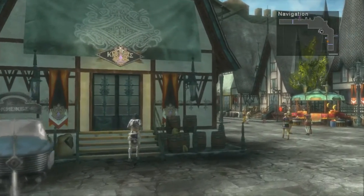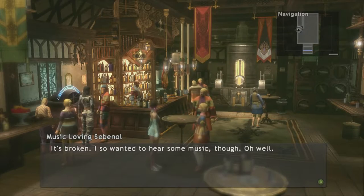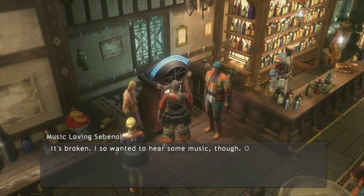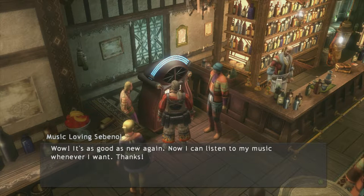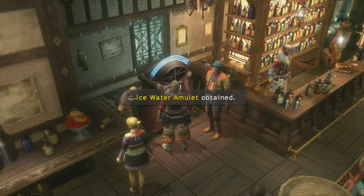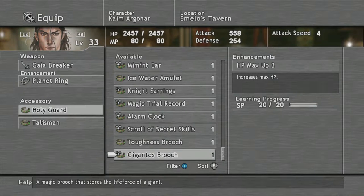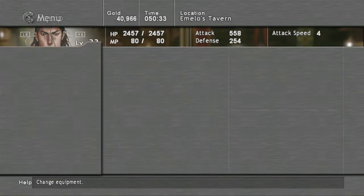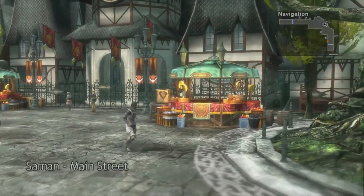I think if we go in here we can fix the jukebox. Sure, why not? Look at that — magic touch Sed strikes again. He barely even taps it and it's good to go. We'll get the ice water amulet, which protects you from all water damage, I do believe. Nullifies water amulet damage — not bad at all. It's worthwhile to go around and do this stuff because you'll get some good items. You might as well do it now.